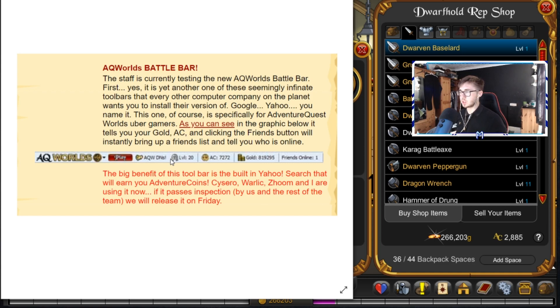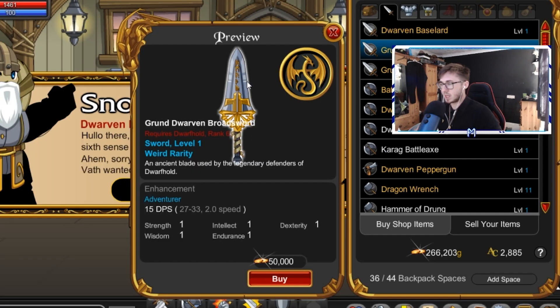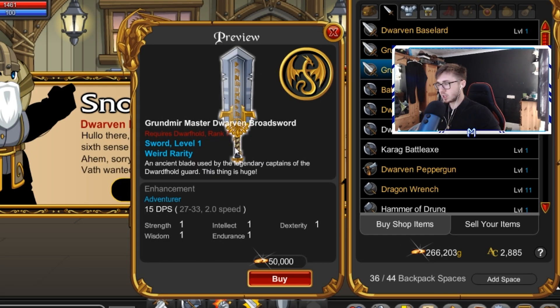It was really cool. I didn't use it too often, but if you wanted to see your friends you could see who was online at all times. I don't think you can get it anymore, but I thought that was quite cool. So let's take a look at the rep shop. I'm not too bothered about some of these, but there's a rank 6 version and a massive sword for rank 7, which was really nice.